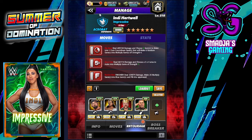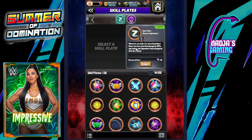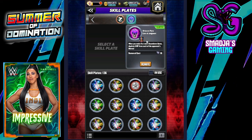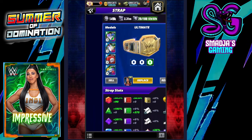I'm using a zombie skill plate here — whenever you make 4 or more countdown gems, increase your gem damage by 50% and reduce your opponent's gem damage by 35% for 2 turns. And the Judgment Day plate — Eyes of Judgment: when you make 6 or more countdown gems, deplete 6 MP from each of your opponent's moves.